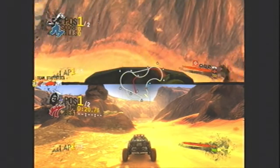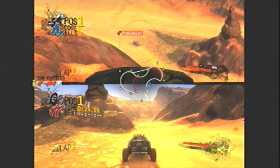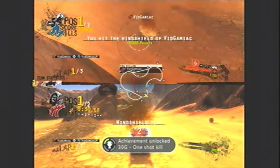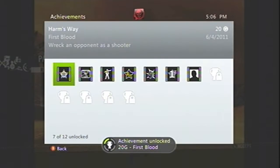Zoom in and line up your shot, aiming for the windshield. Shoot the windshield and you should get One Shot Kill, which is to kill through the windshield, and First Blood, which is to get your first kill as a shooter.